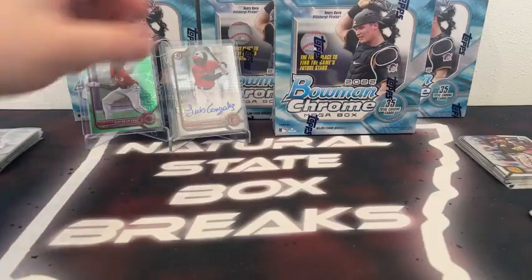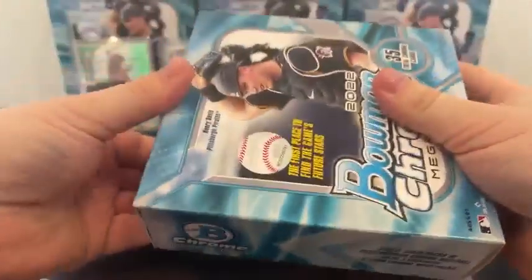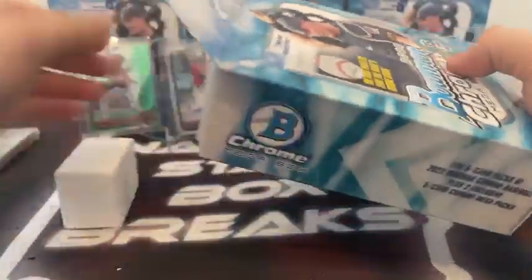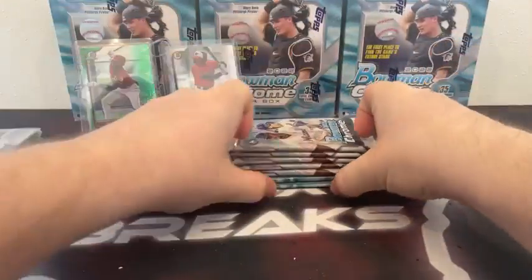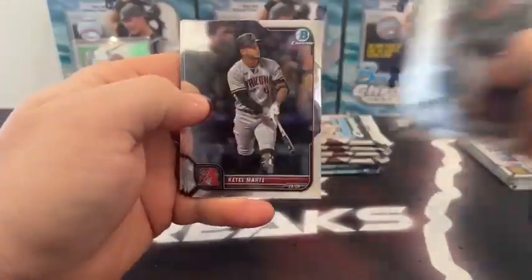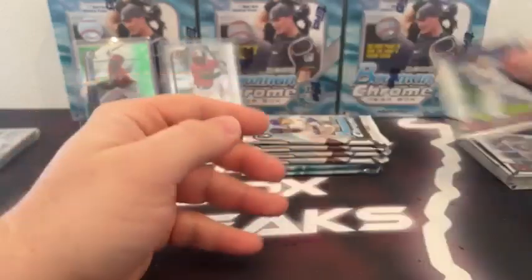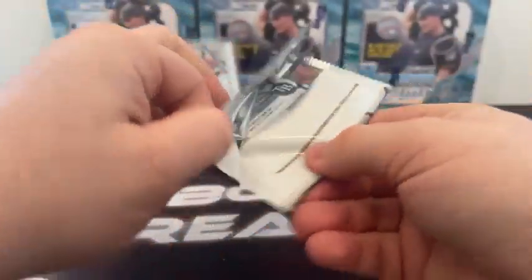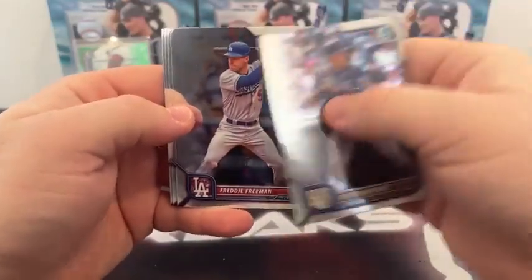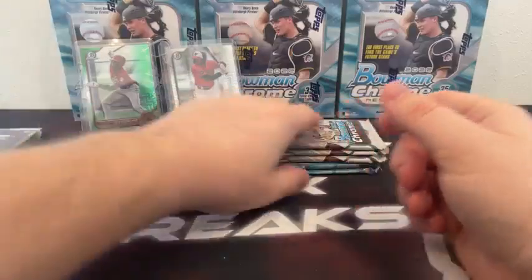Moving on to Mega Box number two. Got another shipment of more of these yesterday when I got back last night, so we're not going to slow down with Bowman Chrome for a while. It's one of my favorites. Pack number one: Gavin Sheets rookie, Cattell Marte covering Edward Cabrera, Cal Raleigh, and Marcus Simeon for Texas. Only one break today — got to go out of town and cover high school basketball, no breaks over the weekend, but we'll be back at it on Monday with a lot more Bowman Chrome next week. Here's Salvador Perez, Freddy Freeman covers Shohei Otani, Fernando Tatis, and another Wander Franco for the Tampa Bay Rays.